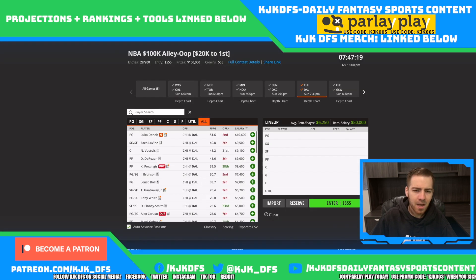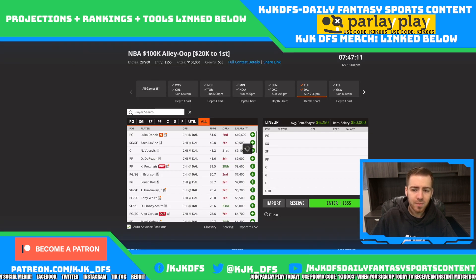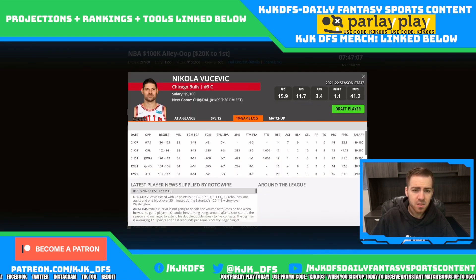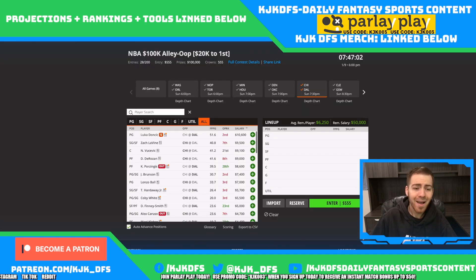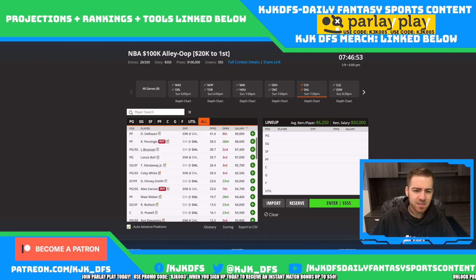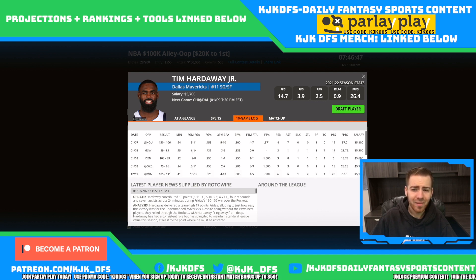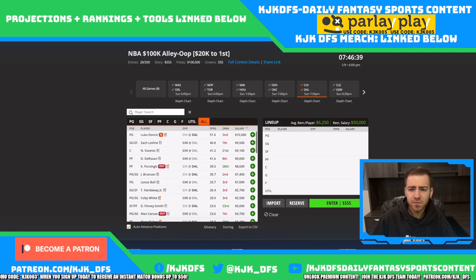Zach LaVine and DeRozan have really not been performing quite as high — barely over 30 DraftKings points a game. It's been Nikola Vucevic stepping up with big games in the mid-40s to 50 plus at 9.1. If Luka Doncic is out, Jalen Brunson comes in as a fantastic play, and Tim Hardaway Jr. at 5.7 gets a big bump up — he only played 24 minutes last game but put up 37 DraftKings points against that terrible Houston defense.